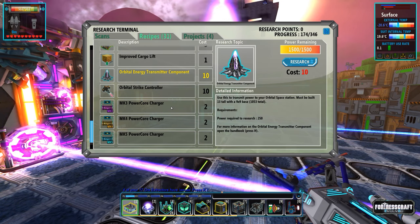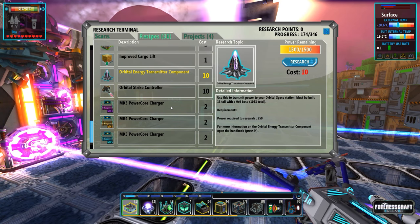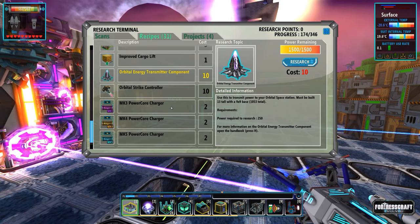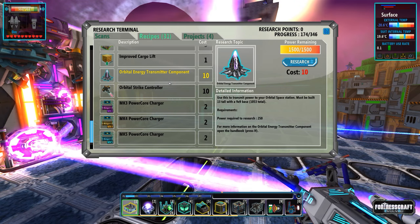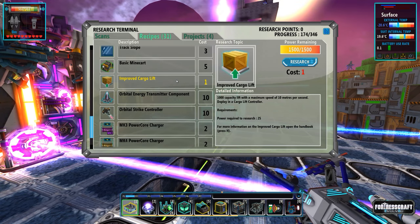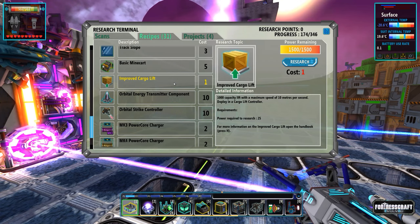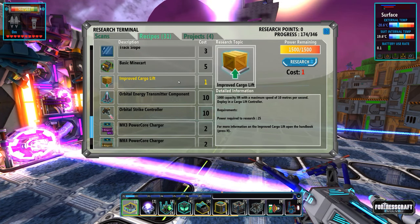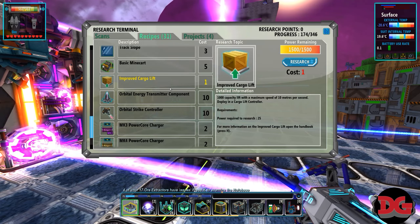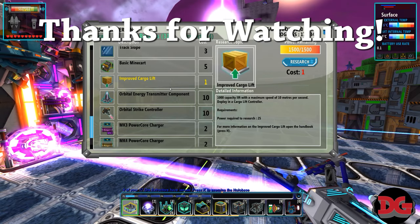Ladies and gentlemen, that's all the time I have for today. I just wanted to point out that we are completely out of research points, so I'm going to have to go find something else to scan - maybe some crystals down below. We don't even have enough research points to research the orbital energy transmitter, the orbital strike controller, or even the improved cargo lift. Thanks for joining me - I hope you are enjoying the series, I'm loving this game still. We're almost done the original content and then we're moving on to the Frozen Factory.